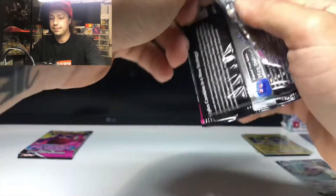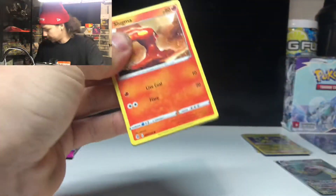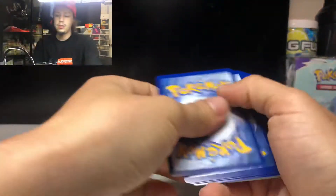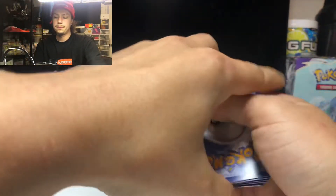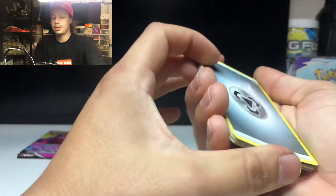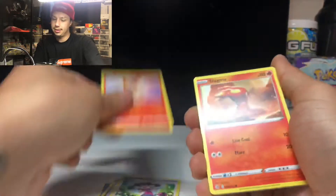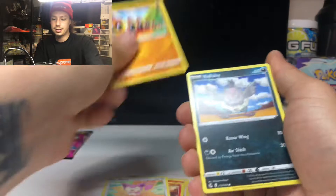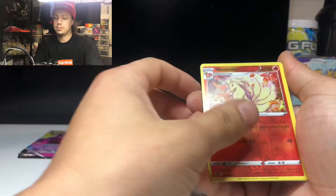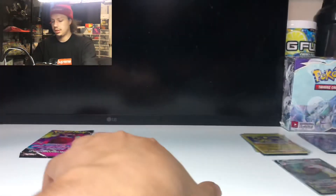We've got to leave that Gengar pack for last because the Gengar pack is what's got it. Let's see what this Genesect pack's got. One, two, three, four — what's it gonna be? Let's go with electric. We got Sliggoo, Shauna, Bunnelby, Slugma, Skiddy, Fennekin, Wailord, Houndour — reverse holo Ninetales — and Latios non-holo. That's a nice Ninetales card.